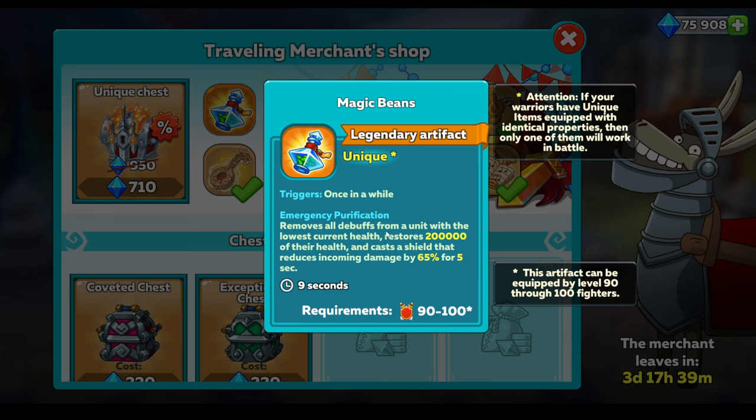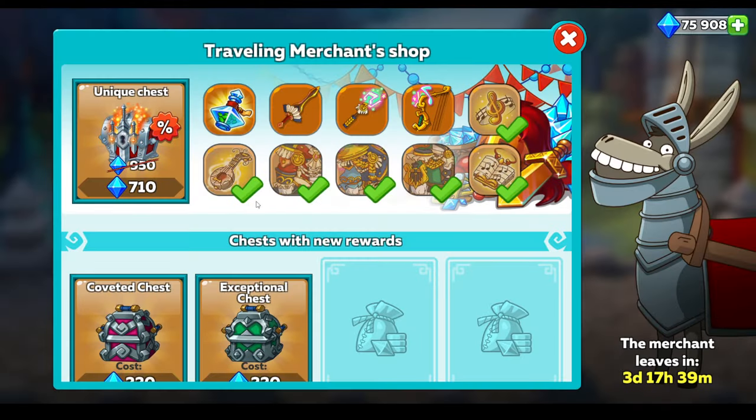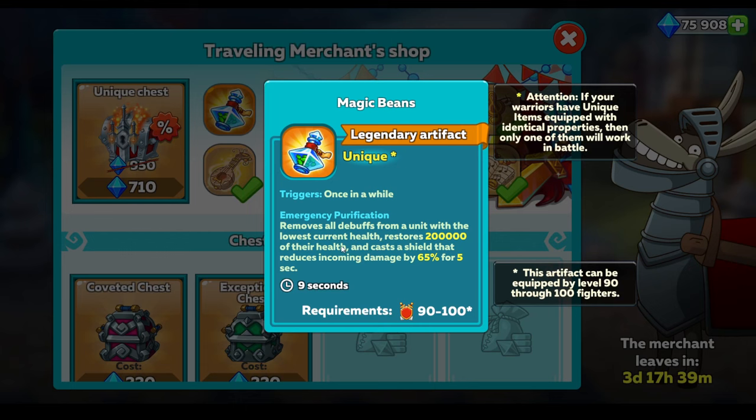But what that does mean is if I do really like this new Magic Beans artifact, it means that this may be last and it may cost me up to 30,000 diamonds to get this one item. So, it's very much recommended to not attempt this unless you do have all of these items and you just need the one and you've got diamonds in abundance to spare.